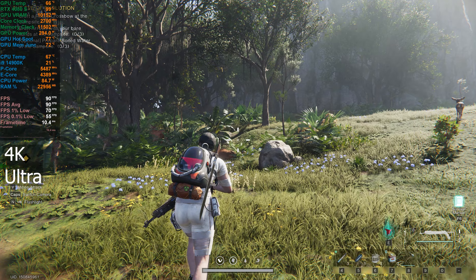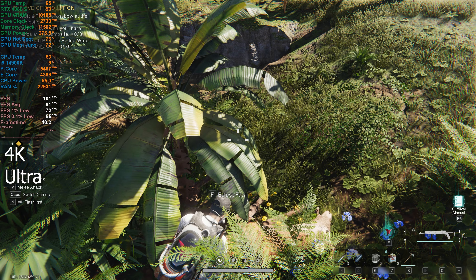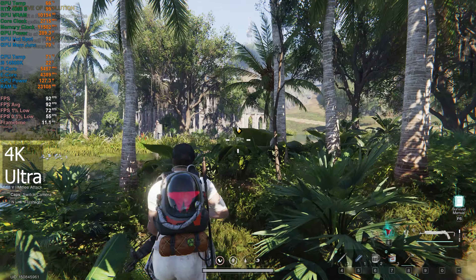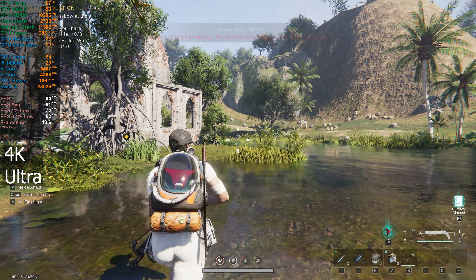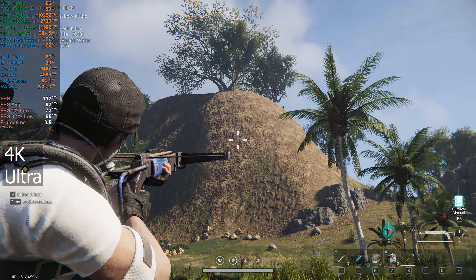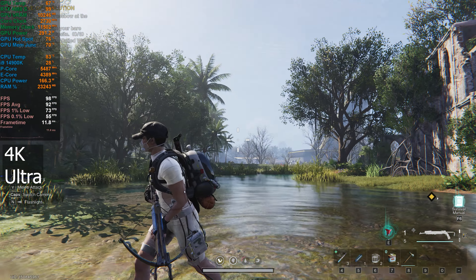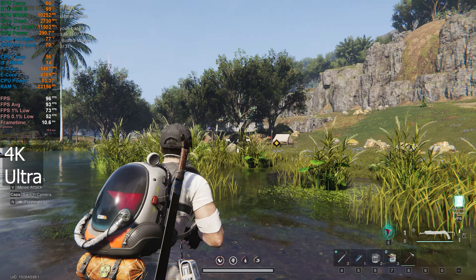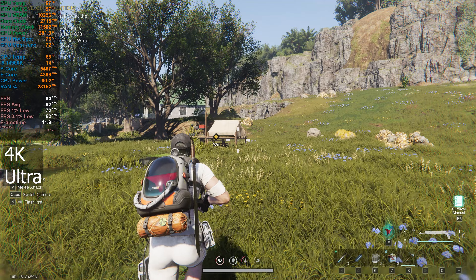I'll maybe check out switching some of the graphics settings down in a sec as well and seeing how it does. I've noticed that VRAM has crept up to just over 10 gig now, which you'd expect because it's had to load a lot more in. Graphics-wise, I am noticing that the textures — when I look away and then look back — seem like they're not loading in quickly enough. I've noticed that on quite a lot of stuff, and it's almost like a draw distance issue.